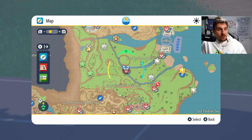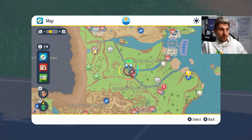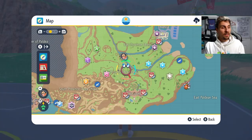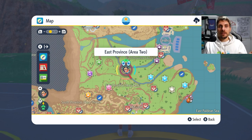We're starting in East Province Area 2 — this Pokemon Center is where we are right now. It's easy enough to get to and accessible pretty early in the game. You also have East Province Area 1 to the left. I do a sweep of this area, the area over the river, and then the area up here, then make my way back to the Pokemon Center where I do the date-skip glitch reset to get all the glistening objects back and repeat the process.